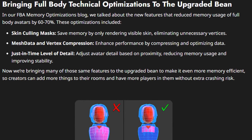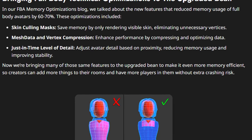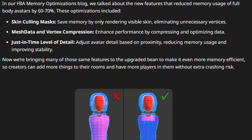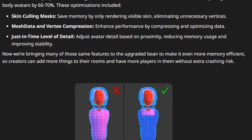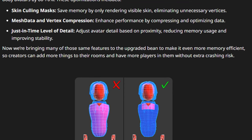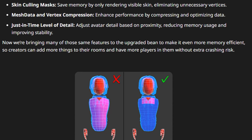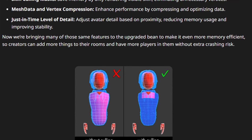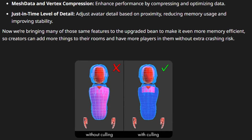They're bringing full-body technical optimizations to the upgraded Bean. In their full-body avatar optimizations blog, they talked about new features that reduce memory usage of full-body avatars by 60-70%. These optimizations included Skin Color Mask, where they save memory by only rendering visible skin and eliminating unnecessary vertices; mesh data and vertex compression, where they enhance performance by compressing and optimizing data; and Just-in-Time Level of Detail, where they adjust avatar detail based on proximity, reducing memory usage and improving stability. Now they're bringing many of those same features to the upgraded Bean, so creators can add more things to their rooms and have more players in them without extra crashing risk.